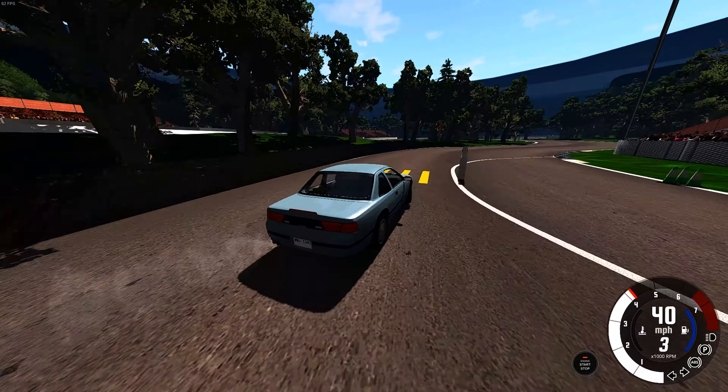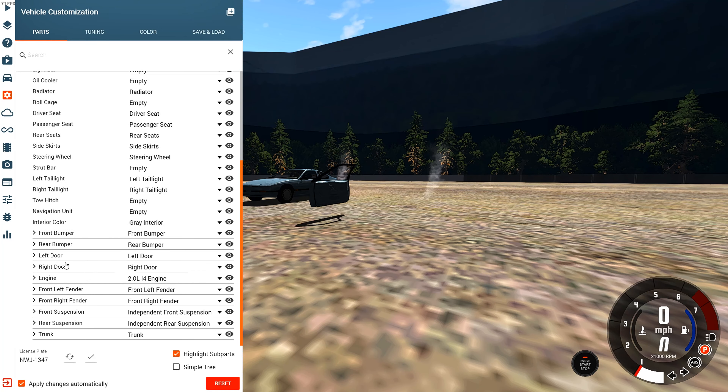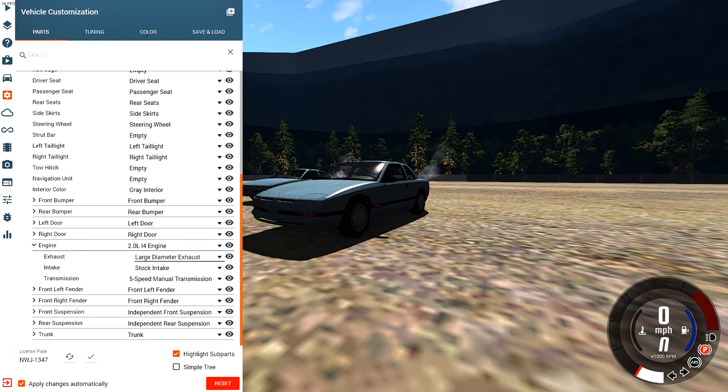We're just gonna full send it one last time, then we're gonna upgrade the engine and do a little custom build — we're gonna call it a drift build. This is gonna be a drift build series now, this is a good idea! Let's start with the engine first — we want more power.